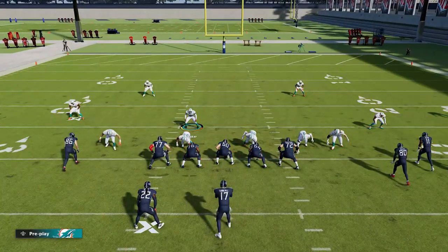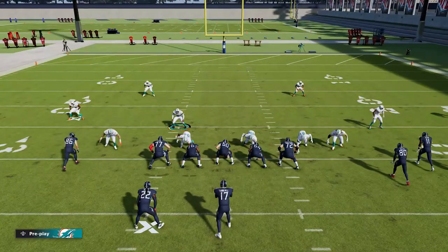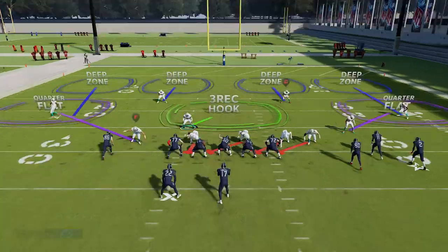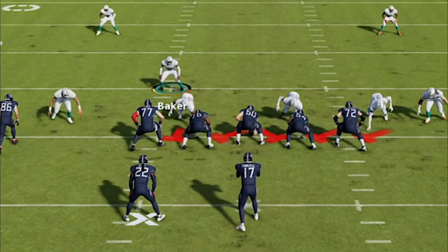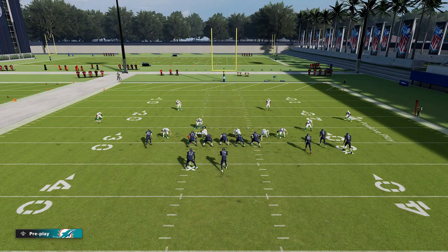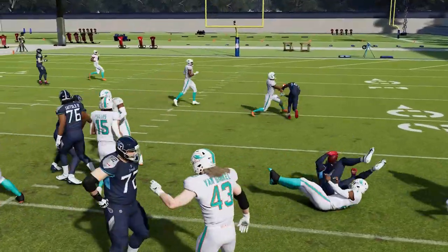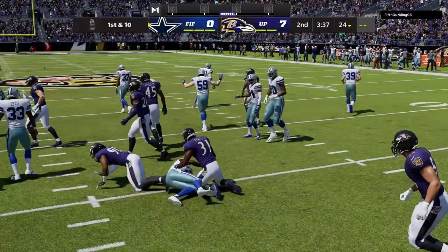Knowing that, you can always shift your defense by hitting the R1 or RB button and then shifting left stick to the right. That basically gives you a small advantage, since not many successful run plays from gun go in the opposite direction. If you account for 90 percent of runs from this formation being inside zones, you can easily shift your defense in that direction. You can also shoot the gap — stay back, wait for the handoff, then come down into the hole and make the play yourself.